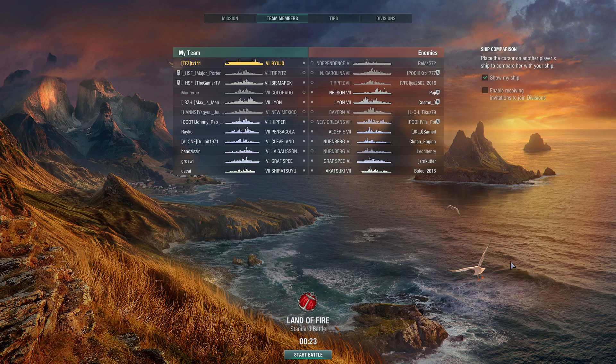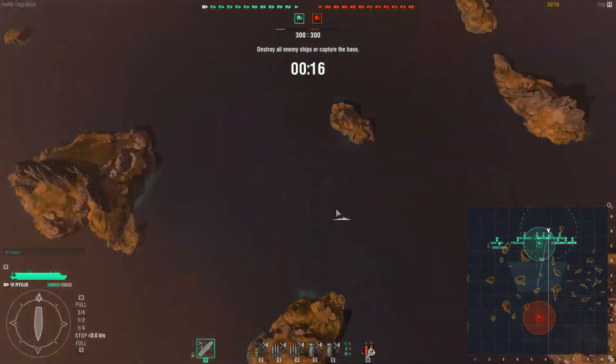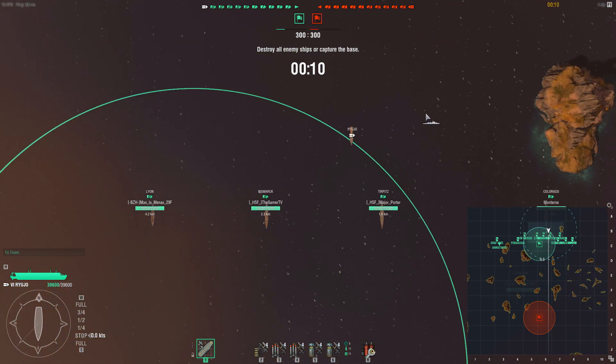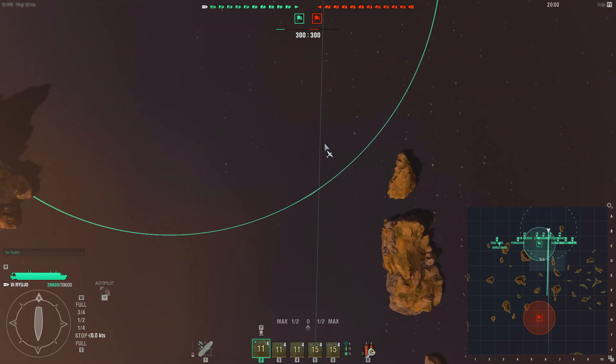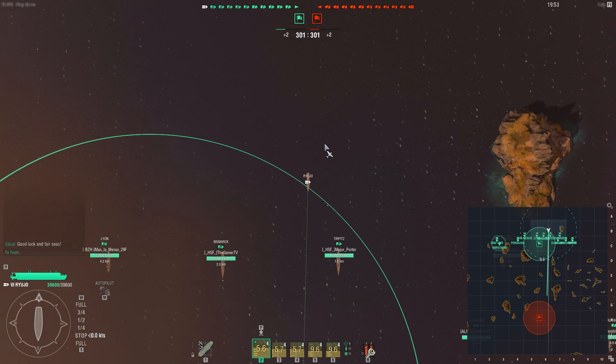The focus of today's gameplay is how we deal with plus-2 matchmaking. I've been on a string of tier 8 games in the Ryujo and this was my final game of the night. I've been having a lot of frustration trying to work my way around the improved anti-aircraft defences of tier 8 ships - the likes of the enemy North Carolina, Tirpitz and New Orleans - but they've also got a considerable number of cruisers at tier 6 ships we need to be wary of, such as the two Nürnbergs mounting the defensive AA consumable.